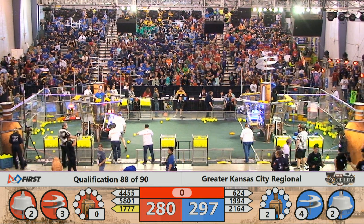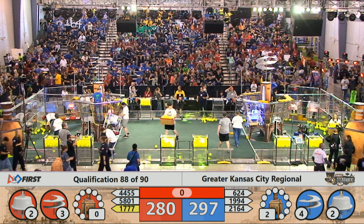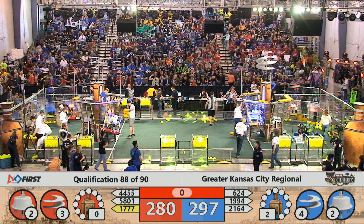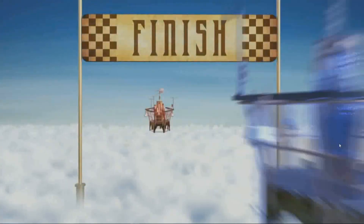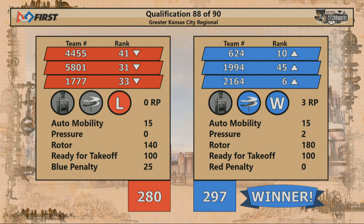Pilots are deploying their ropes. 1994 is pulling themselves up. 5801 with the Red Alliance — 5801 ready for takeoff. 1994 ready for takeoff. 2164 ready for takeoff. And 1777 ready for takeoff. We have two robots on each alliance that have tripped the touch pad, adding 100 points to the scores of each alliance.